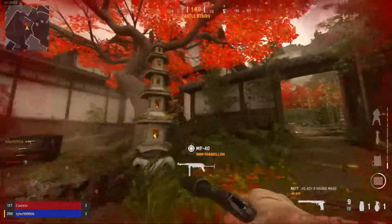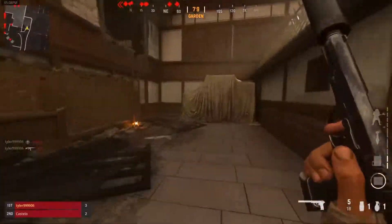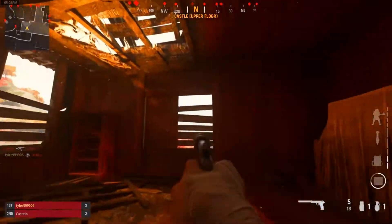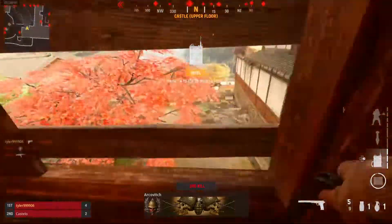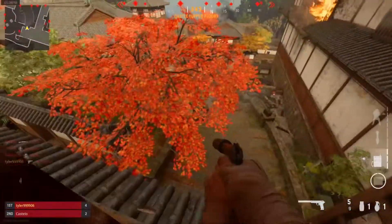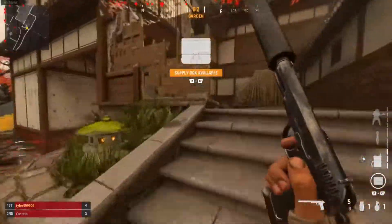Just for the video I went into a lobby of bots to show you guys what it would look like. What you guys want to do is get into this little house right here, and you guys are gonna want to break the barriers. Once you guys break the barriers, what you guys want to do is make sure you jump out onto the little things hanging off of the roof. Don't do what I just did and fall off.